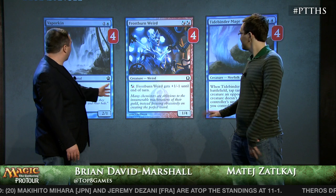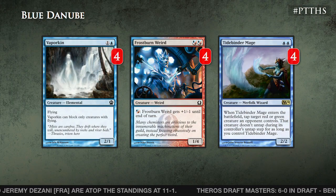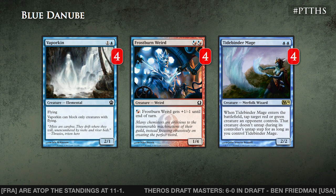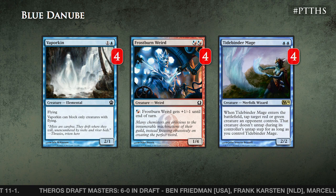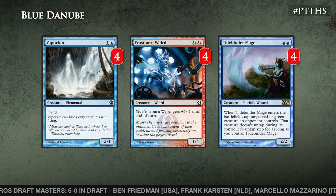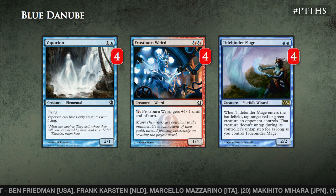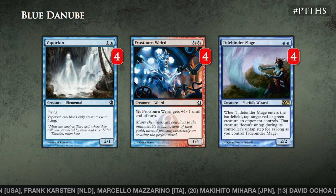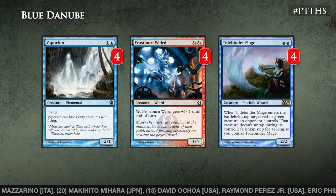So then you said two-drops — let's take a look. Vaporkin. Yes, it's very surprising to a lot of people. Not everyone is playing it. It only has one blue mana symbol, so it isn't that good for devotion. However, it evolves your Cloudfin Raptors even past creatures that have already evolved once. Also, another advantage — it's an elemental, so once we get later, that is relevant.